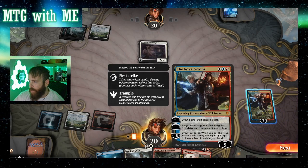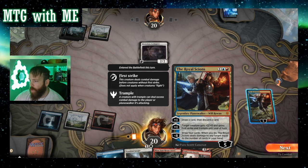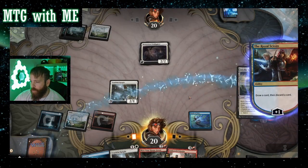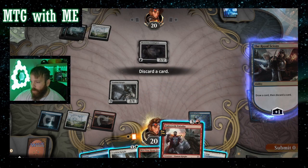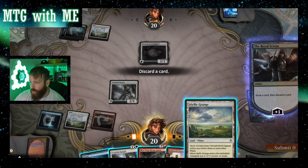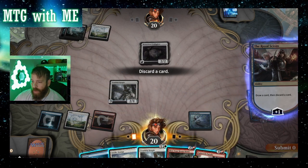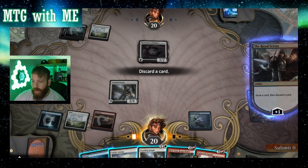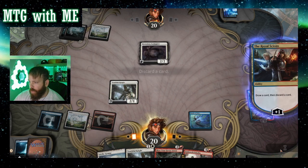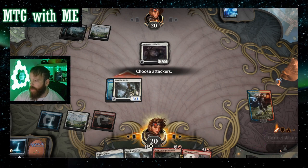We're gonna draw a card and discard a card. 'I will learn what nobody yet knows.' I don't know if I can get value out of that yet, but we do need that second planeswalker. I'm gonna pitch the island — I don't need that. 3/3 first strike, makes sense to me.